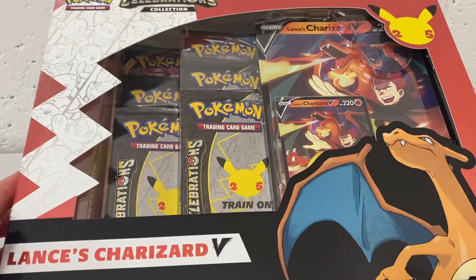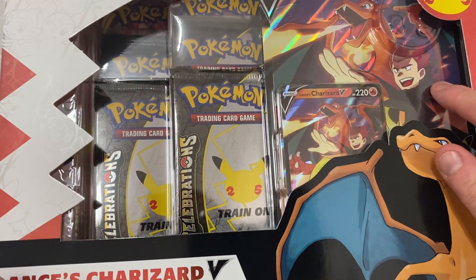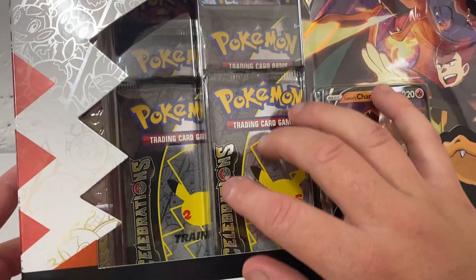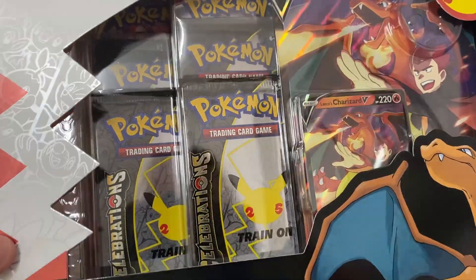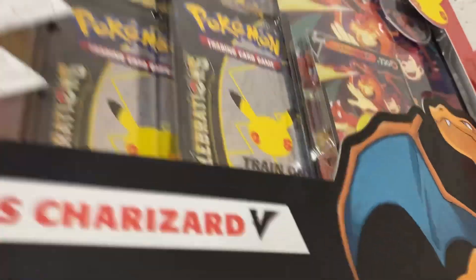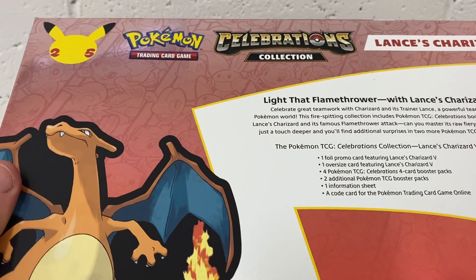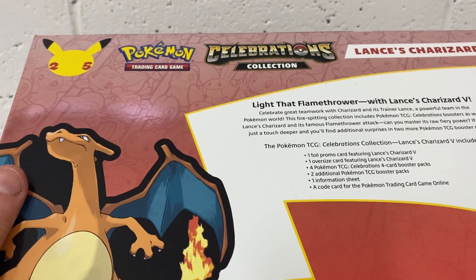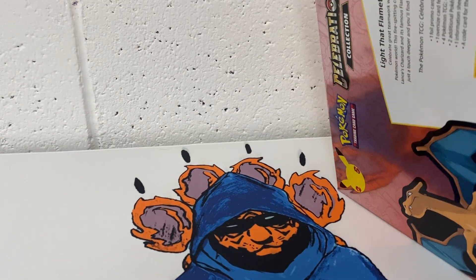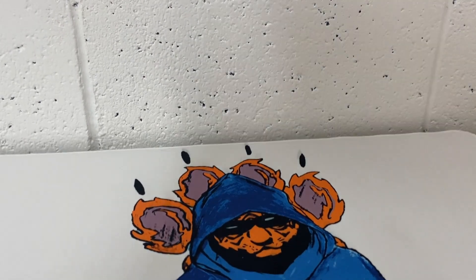What's up YouTube, this is Unseen Tigers and today we're going to be opening up a Lance's Charizard V box. Here we have our oversized Lance's Charizard V promo, we have a Lance's Charizard, what looks to be four Celebrations packs, and I'm assuming at the back there's some part of Sword and Shield. The information sheet might tell you about different parts of Pokémon. I'm looking forward to Fusion Strike, which is the upcoming set.